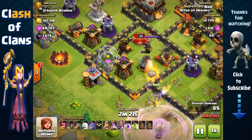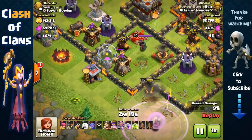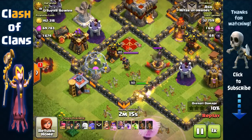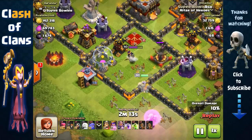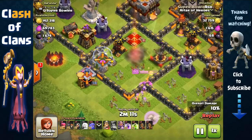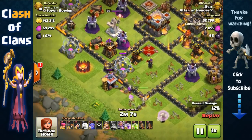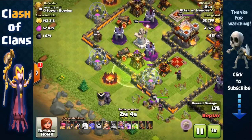Now we have 2 point defenses which she should be able to quickly take out. She's going to pull in the opposing archer queen, activate her ability, and there goes that archer queen. Nice. It removed all of those point defenses and the archer queen, and we have the queen now walking towards the left.